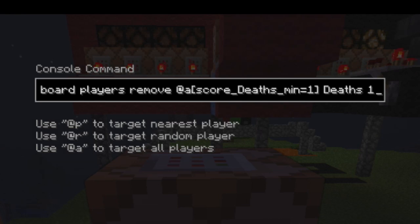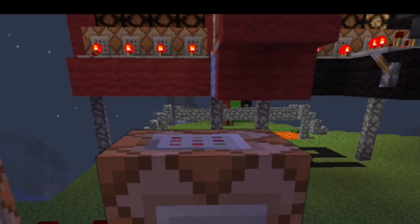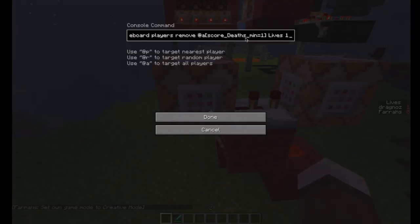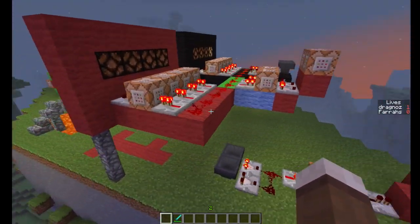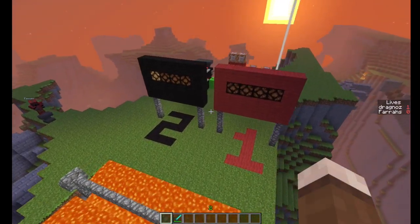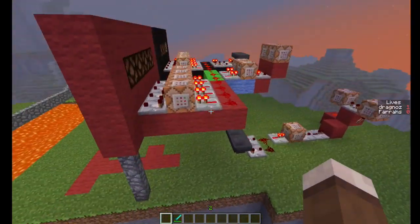You always want your death count to be zero unless somebody dies, so it removes one from the death count. This clock will then go around and check again if the death is a minimum of one. For example, if you've died three or four times, this clock will keep on running until it's removed all of the scores. And that really is it — it's absolutely simple.